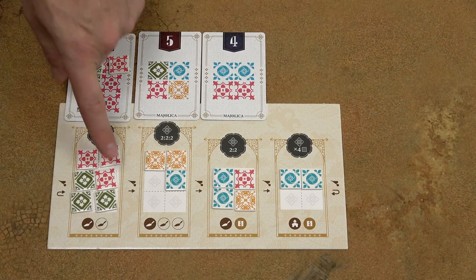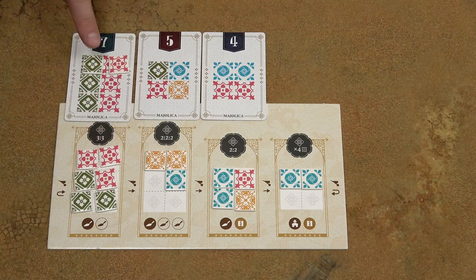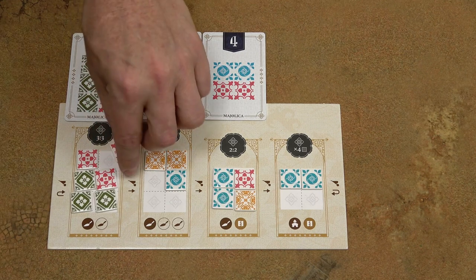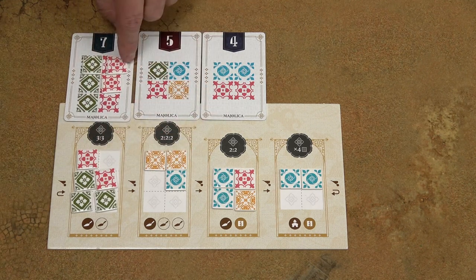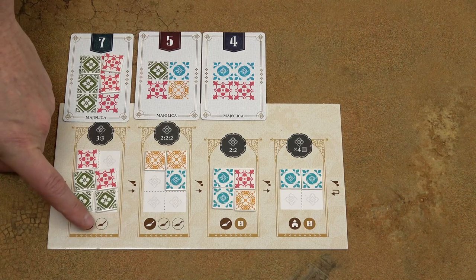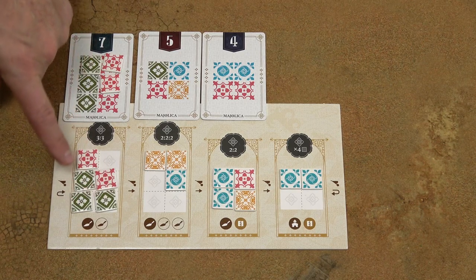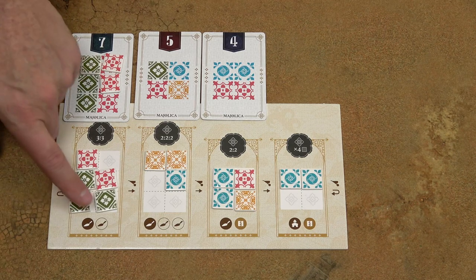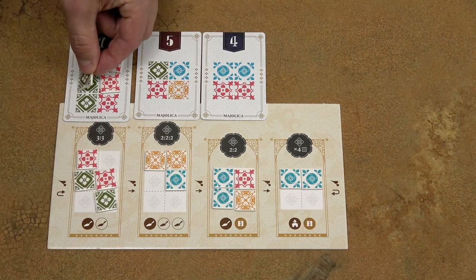First of all, you must take one tile and move it to the design cards — that's what the black shovel symbol means. So I can take the red tile and place it onto the design card. The white shovel means I can take another tile and move it to this card as well, so I may take the green tile and move it to the design card.